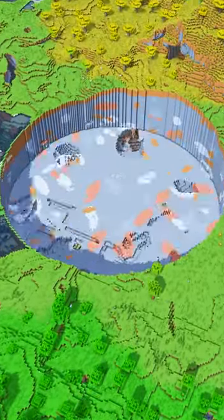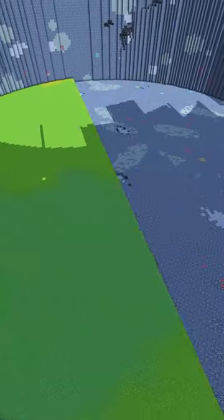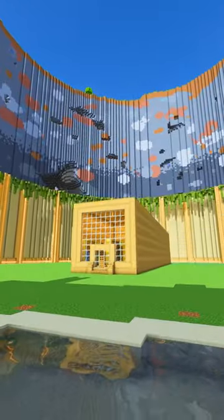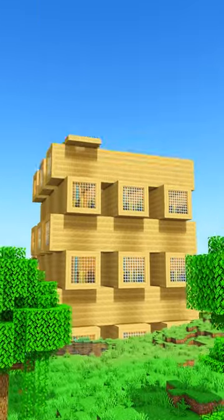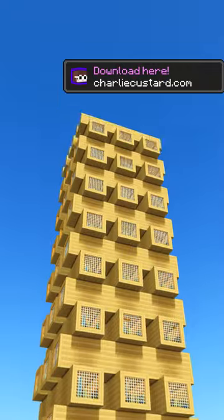You should always mine out some space and build your starter house on the bottom of your world. I know it's a bit of work just to build a small rectangular starter house down here, but add a river and some walls around the edge and you have the perfect area to build a giant Jenga tower that reaches Minecraft's build limit and contains 164 bedrooms inside. That's just enough space for all of your friends.